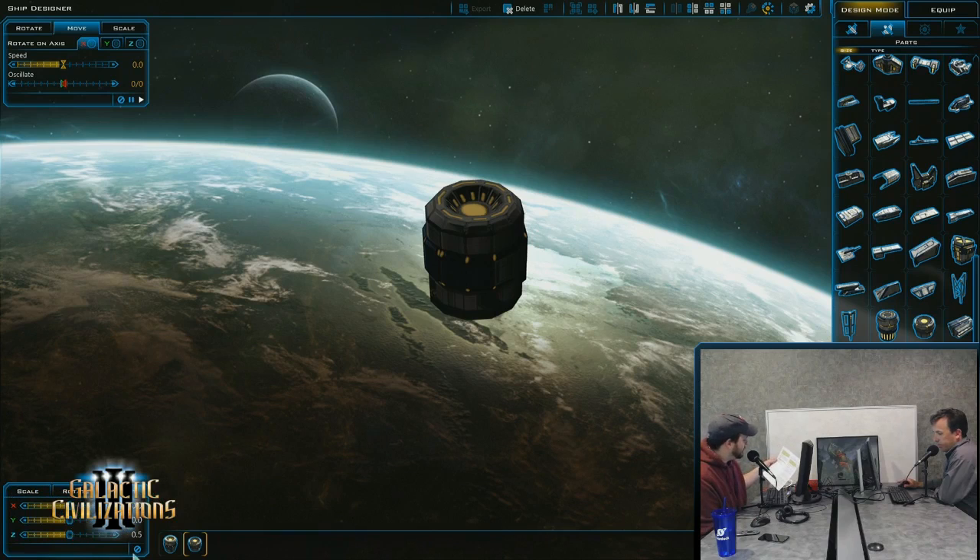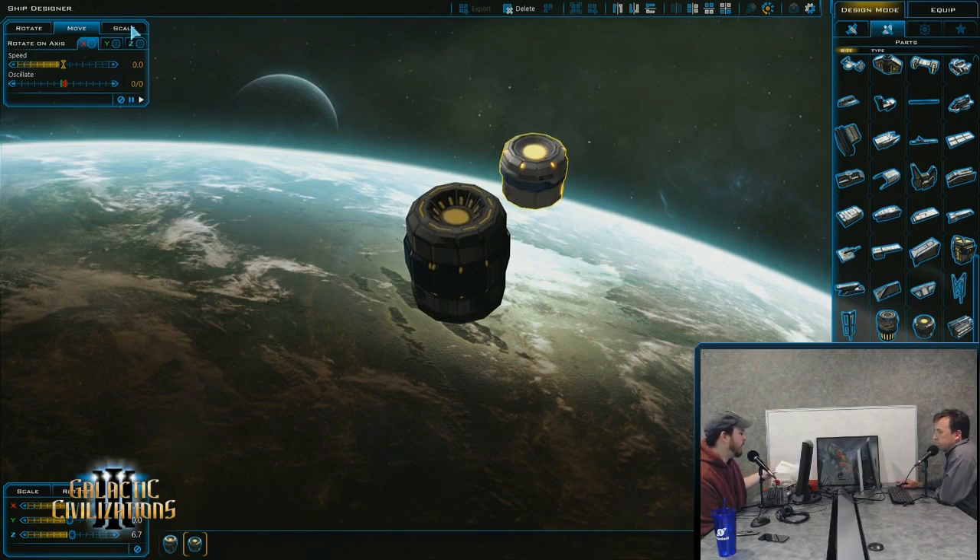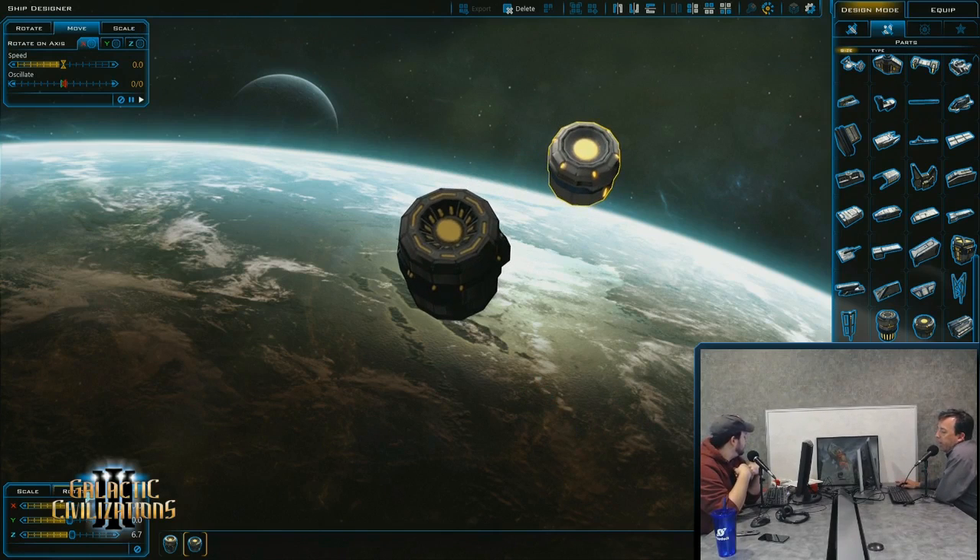A somewhat random question from Empire's Star on the forum: will ships have ammo capacities or an amount that can be fired per round? There is a cooldown time, which is essentially the equivalent. You don't actually have to store ammo, but the cooldown works like — this does four rounds per cycle, this does one. It's more along the lines of this takes four ticks to fire, this takes one tick.